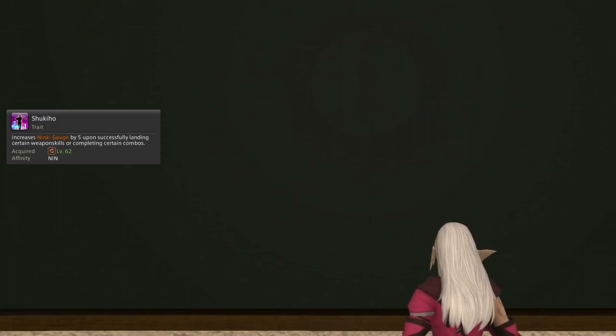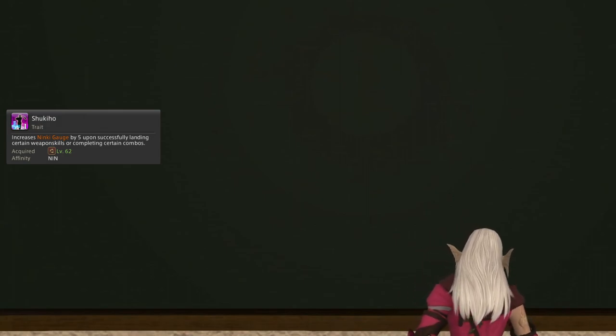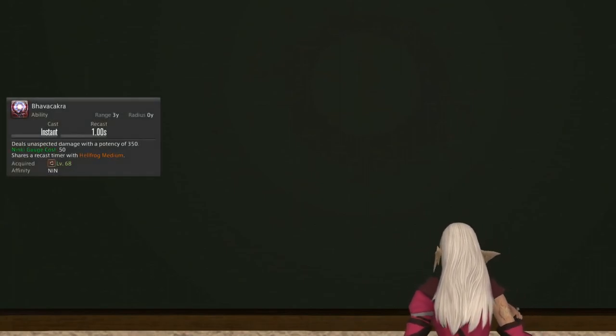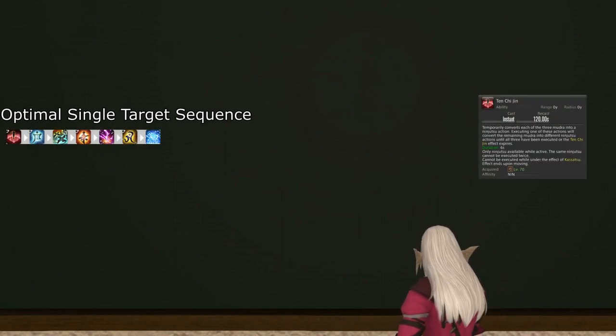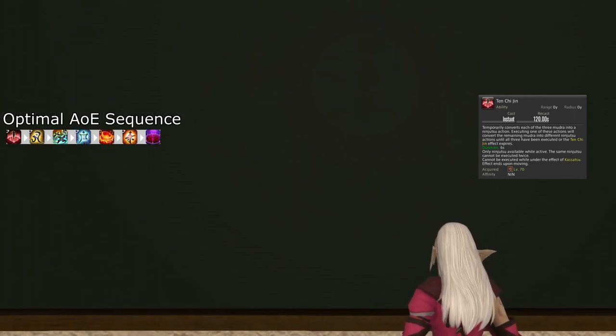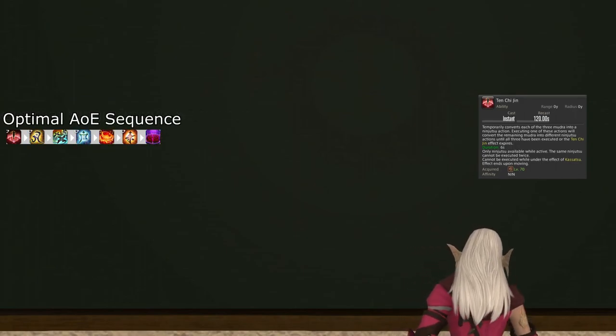When using Ten Chi Jin on AoE, make sure Doton is placed with it instead of spending a regular Ninjutsu charge on that. Since level 60, you have unlocked the Ninki Gauge, enabling you to stockpile some extra damage for bursts or general attacking with Bhavacakra or Hellfrog Medium between your GCDs. Remember that you must not weave OGCDs while you are weaving Mudras. You also learned Ten Chi Jin, enabling a quick sequence of three Mudras of increasing complexity. The important part is that Ten Chi Jin cancels early if you try to move during it, so watch out for that.